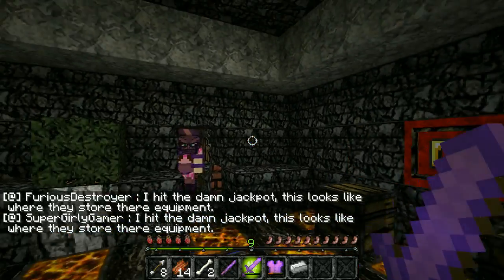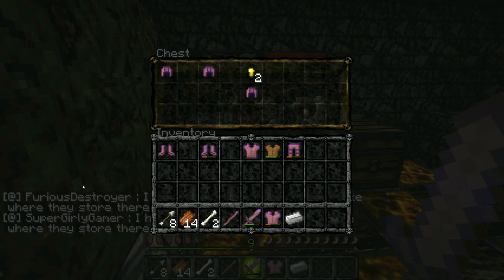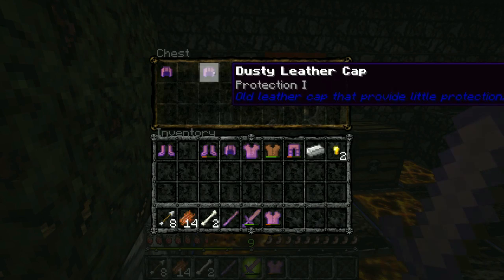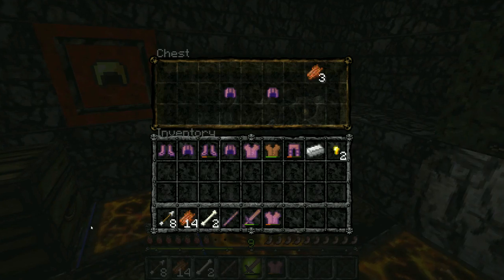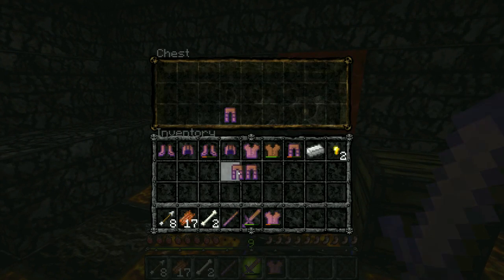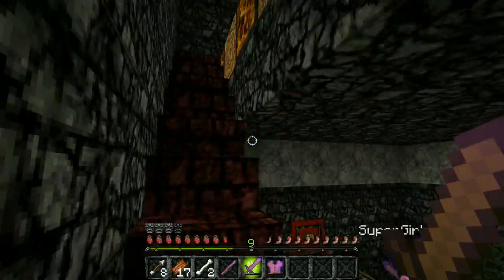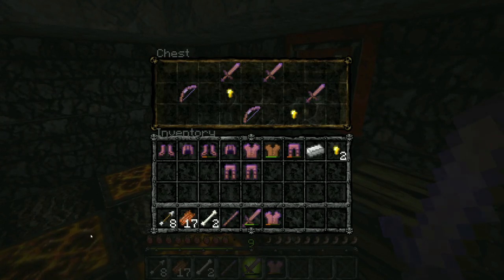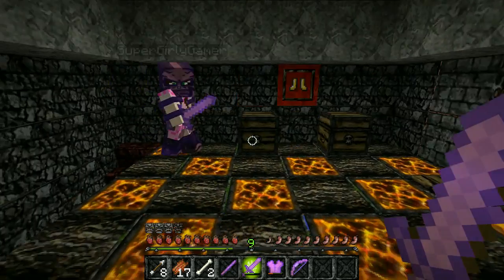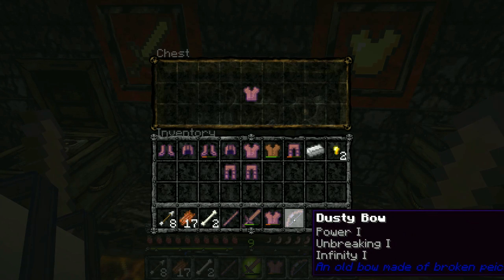I hit the jackpot — this looks like where they store their equipment, all the treasures! Oh my god, there are gold nuggets — we need these for trading with villagers later. I'll grab those. I need a helmet, and there are two helmets right there. We have all the treasures to ourselves. Remember, we cannot take things from the item frames. Head up here — more gear, and even weapons and bows. We finally got a bow! It's the dusty bow — 'made from broken pieces of wood.' Sounds really durable.